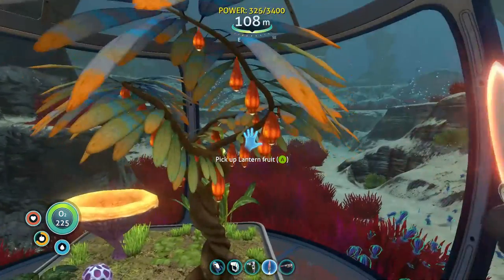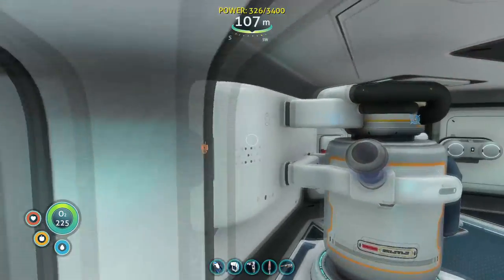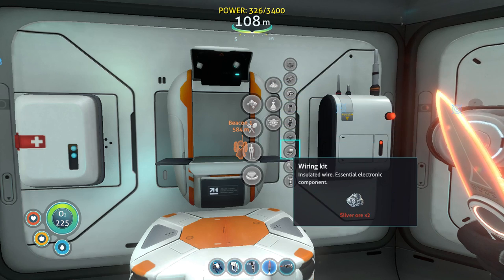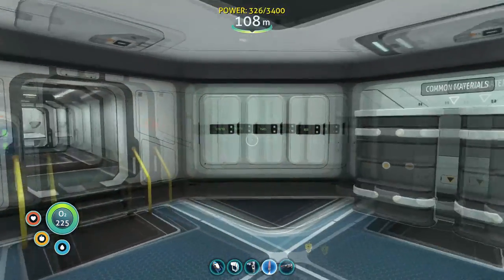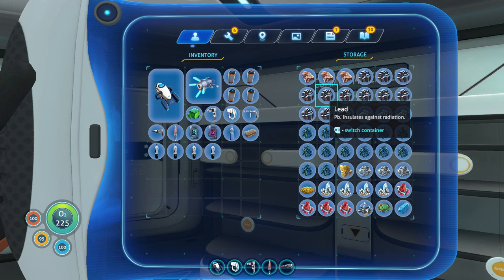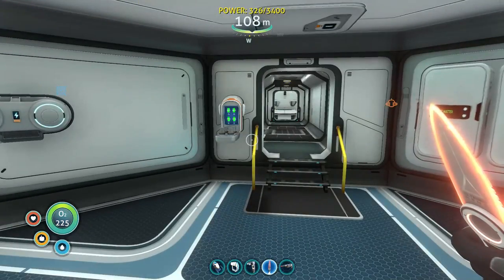We're gonna need some nuclear reactor rods. What do those cost? Three titanium, glass — so I think we have plenty of lead, yeah, look at all that lead. Titanium and glass, we have plenty. So uranium and quartz, I'm gonna farm a whole bunch of that stuff and I'll come back when I'm done.